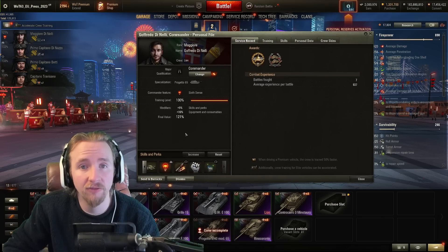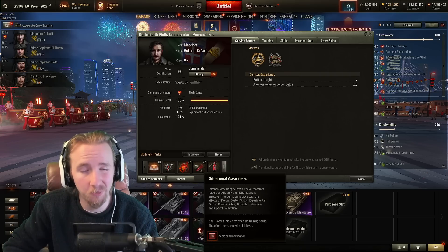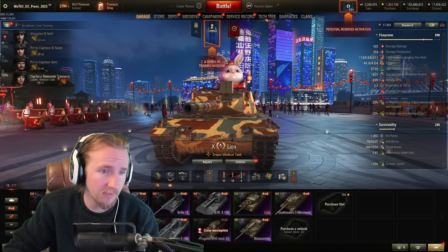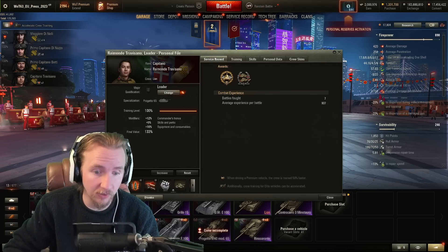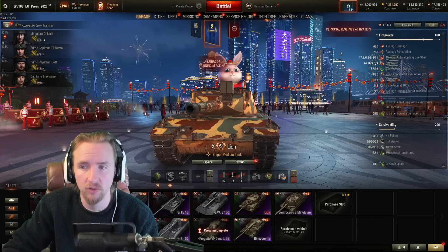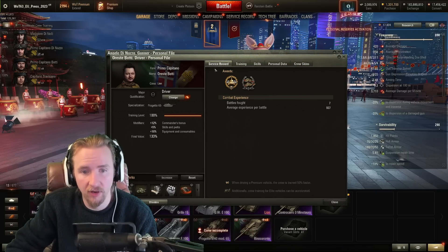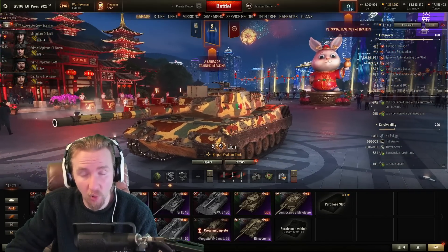My crew recommendations: take an Advanced Commander, since the commander is also the radio operator — you'll want Brothers in Arms, Situational Awareness, and Recon to improve view range and camo. For other crew members there's not much pressure, though the loader may struggle if you want Intuition for the full magazine switch. On the gunner take Snapshot, and on the driver take Smooth Ride to improve the vehicle's rather poor gun handling.